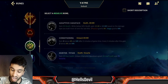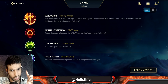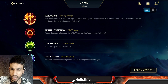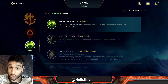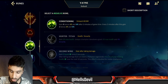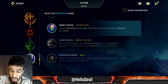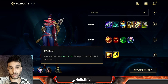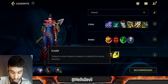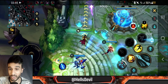You can also go Bone Plating against burst champions like Zed, Evelyn, or Lee Sin — it reduces their burst damage. I also tried Conditioning, which is pretty decent on Vayne but useless in the early game and first dragon fight. Hunter Titan is generally better for reducing CC. As your fourth rune, Sweet Tooth — it's just broken. For spells, always Barrier and Flash. You already have enough damage, trust me.